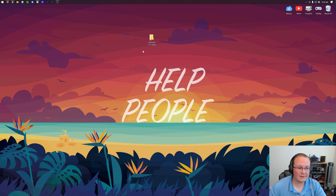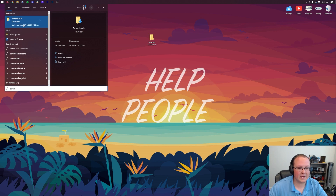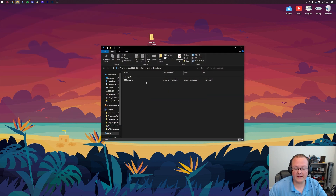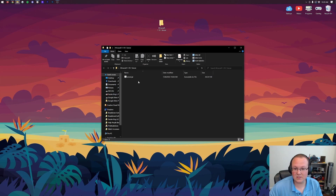Now move the downloaded file into this folder. It's going to be in your Downloads folder — click the Windows icon and type 'Downloads.' Open that up and you'll see the server.jar there. Drag and drop the server.jar into the Minecraft 1.19.1 server folder you created. Open up the folder and there it is — the server.jar.